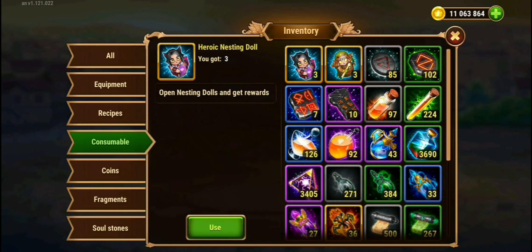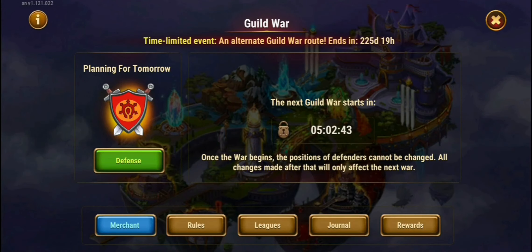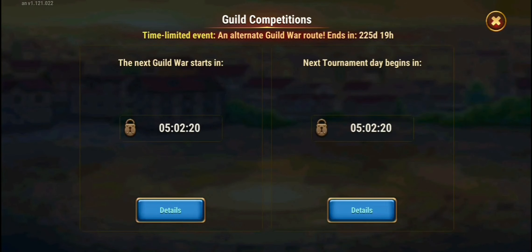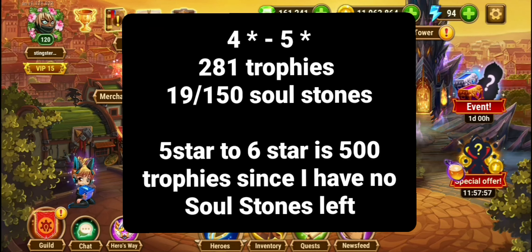I hope you guys consider whether you want to do this or not, because personally I'm going to make it an Absolute Star. I have another Evolution Booster. If we calculate it based on 475 to 276, I've actually reduced close to about half of the blue trophies that I used earlier. I'll do the calculations in the video, and I hope you guys are well informed about how to use the Evolution Booster.